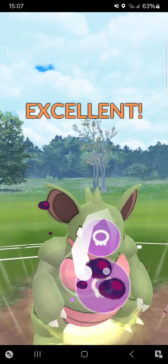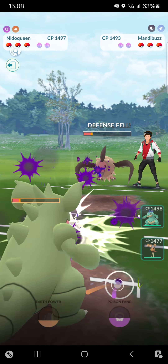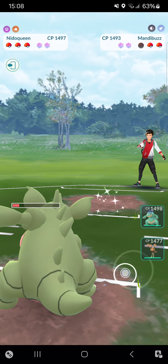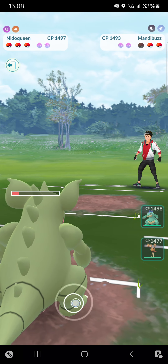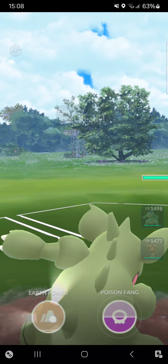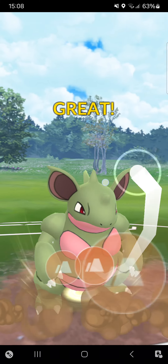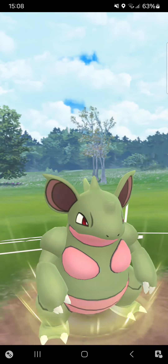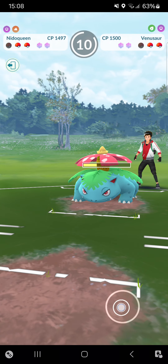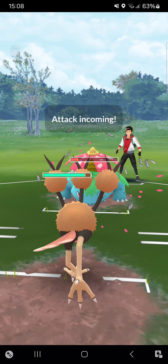Poison Fang deals more damage, that's perfect — but the problem is I'm not sure if I can... oh, they let me farm! That's kind of them — or they have something in the bag, or they just crashed. Going straight for the Earth Power, no Poison Fang here, just Earth Power — massive damage into that Venusaur. And right now we're going with Dodrio.